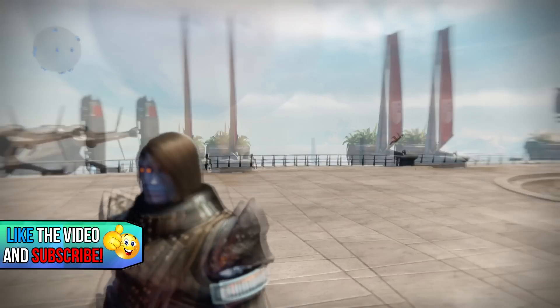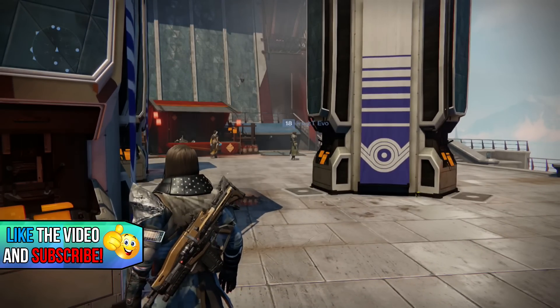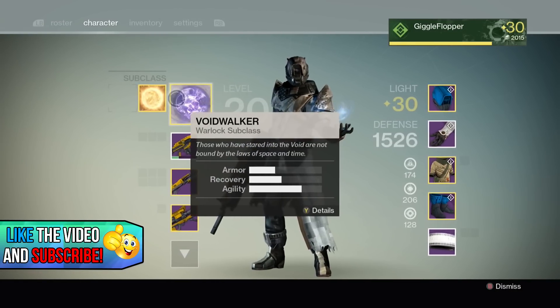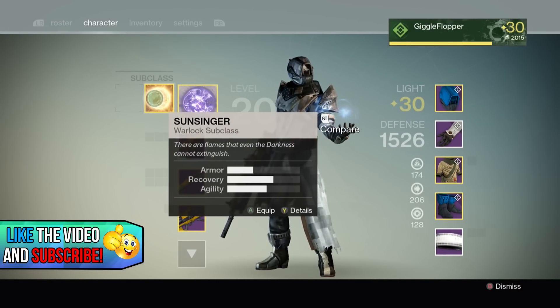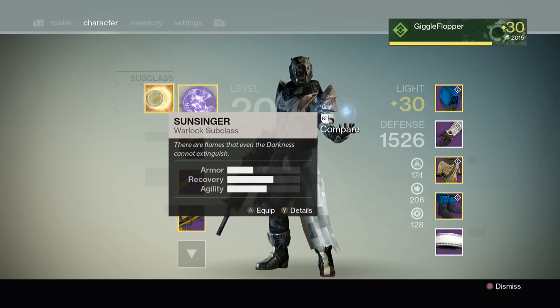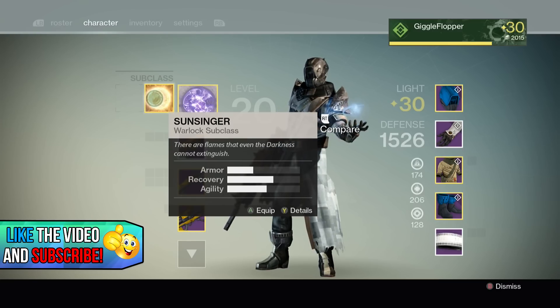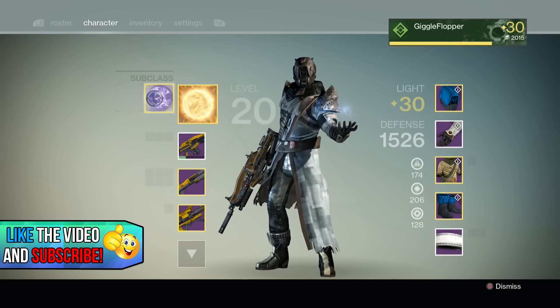So what you're going to want to do after this part is open up your character panel again and switch to your other subclass. Now this is not class restrictive — if you are a Titan, you can use one subclass and switch over to the other. This will still work.